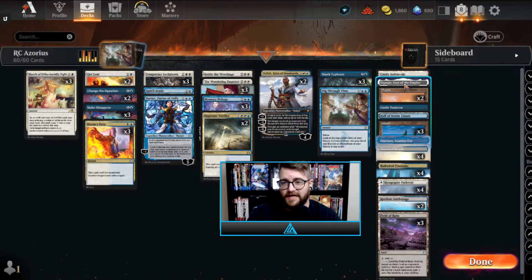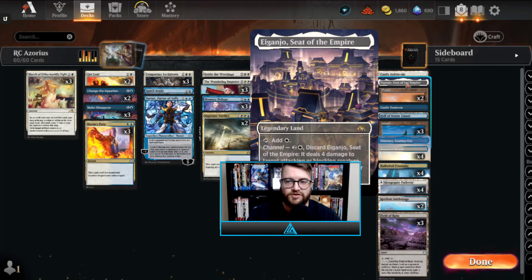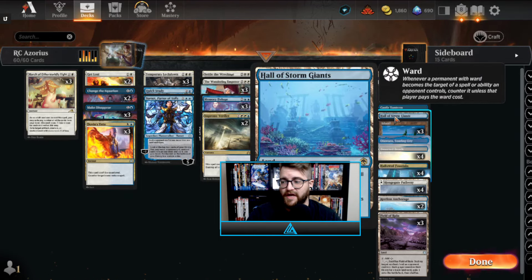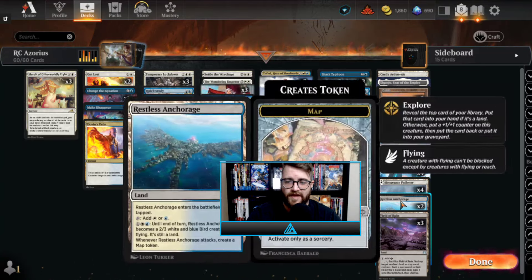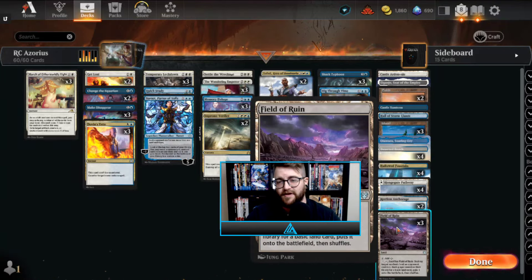Moving on to the mana base — we've got one Castle Ardenvale; I still play one, I don't think a lot of people still do, but I like having it as a way to finish out the game. Otawara is still a great utility land. Castle Vantress — the castles are great. Hall of Storm Giants is an excellent way to just beat your opponent mercilessly. We've got Deserted Beach, Hallowed Fountain, Hengegate Pathway — all four of those. We have a new one, Restless Anchorage, which makes map tokens and can be buffed up as a flying two-power creature — exactly what this deck needed. And we have three Field of Ruins to get rid of creature lands, Cavern of Souls, or any nasty lands — and it doesn't make you go down a land, which is excellent.